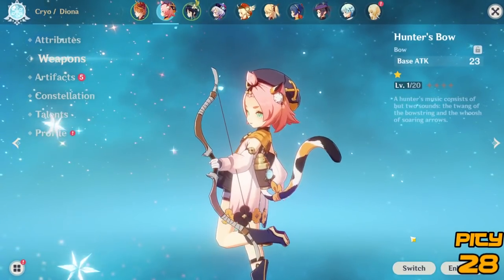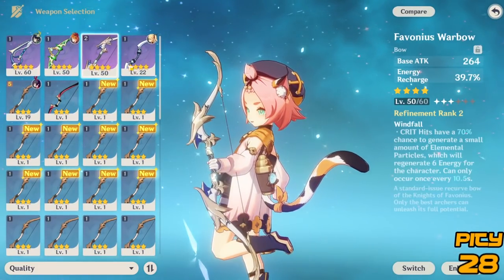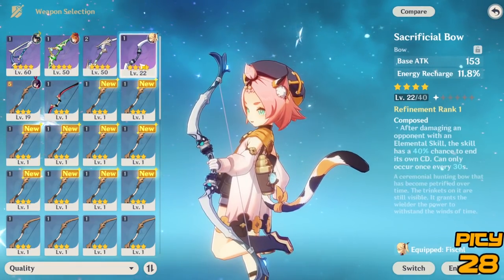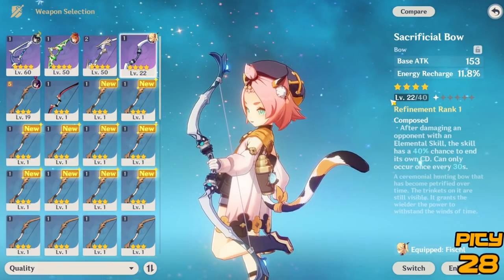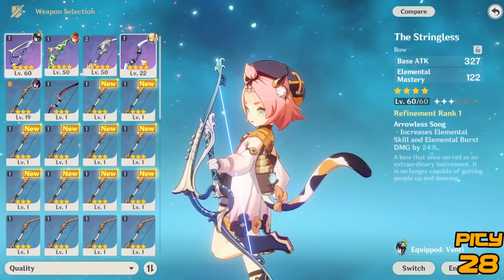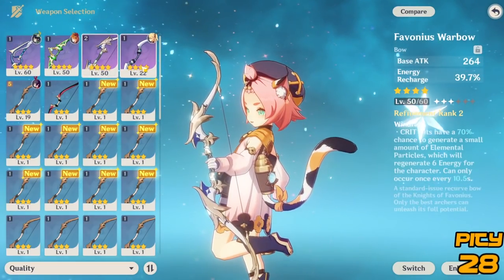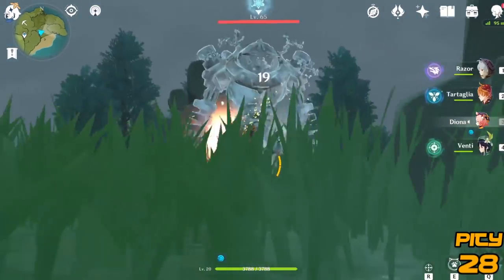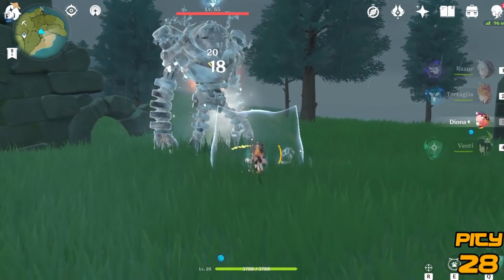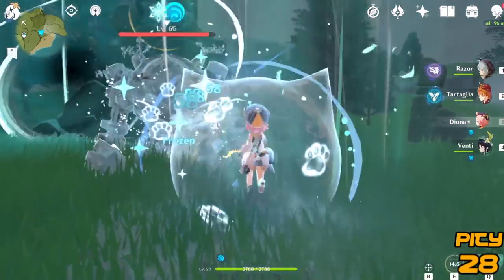For weapons, energy recharge is needed to reduce the 80-cost Q ability and to spam hold E to reinstate shields while doing cryo damage. The Sacrificial Bow makes the most sense — since her cat claws create the shield, your chance of proccing the reset is immediate rather than on a damage-over-time basis. You also have Stringless, which is always good for improving damage on anyone. And there's the Favonius Warbow, which regenerates one orb every 6 to 12 seconds depending on refinement. Since her kit decreases charge shot time, aim shot is a more viable option, making crits more controllable. You must also consider the cooldown after her Q — if your energy recharge is capped before the cooldown ends, it's a waste and you should prioritize differently.